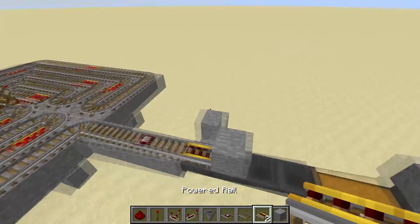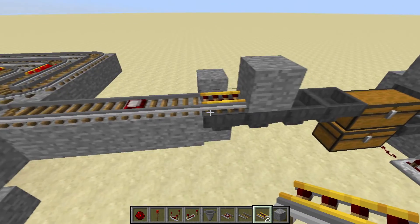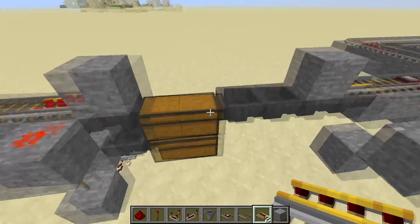Now we're getting into the redstone. You need to place a detector rail here, a regular rail, and then a powered rail above a hopper. The hoppers lead to your chest — you don't have to have it complicated like that; you can just have it simple like I did here.